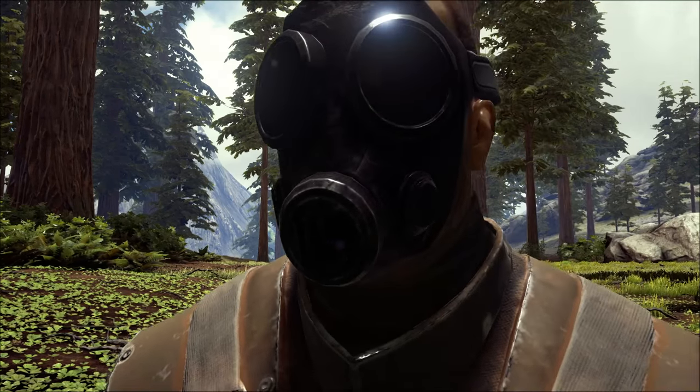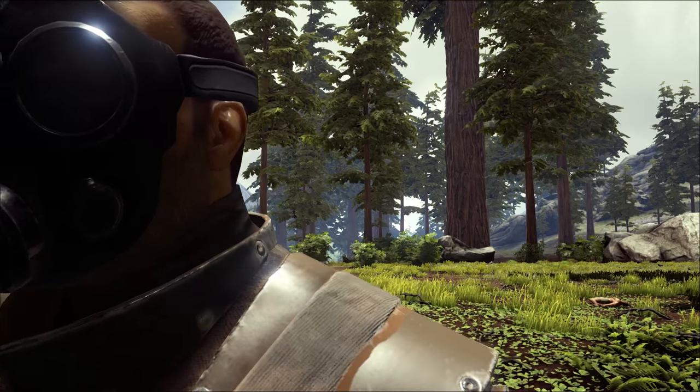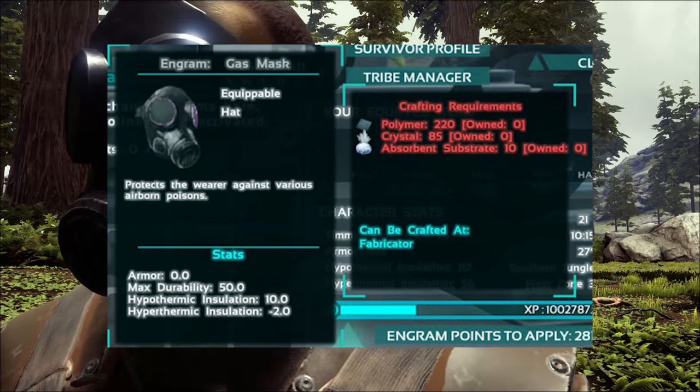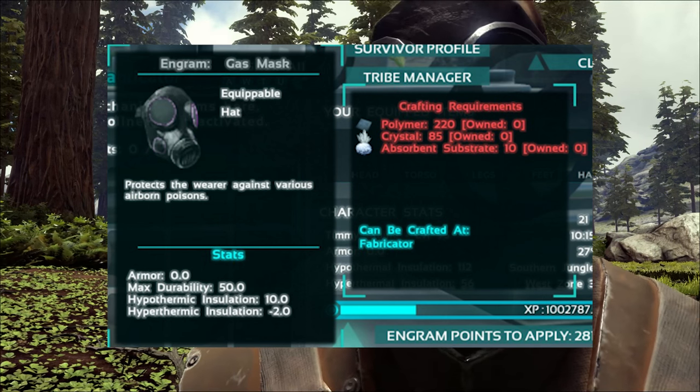It does have some sort of intimidation value that you could use to scare other tribes with, especially at night. Here are the crafting requirements: it costs 220 polymer, 85 crystal, and 10 absorbent substrate.